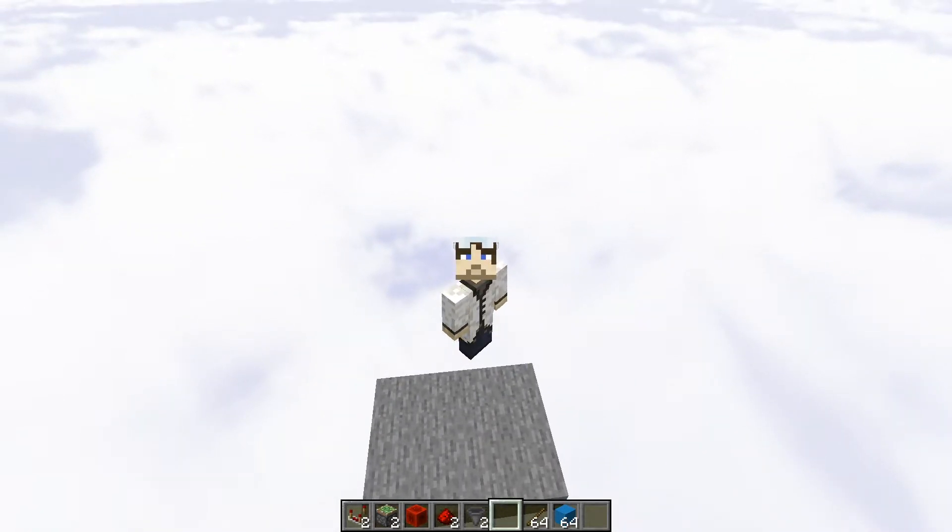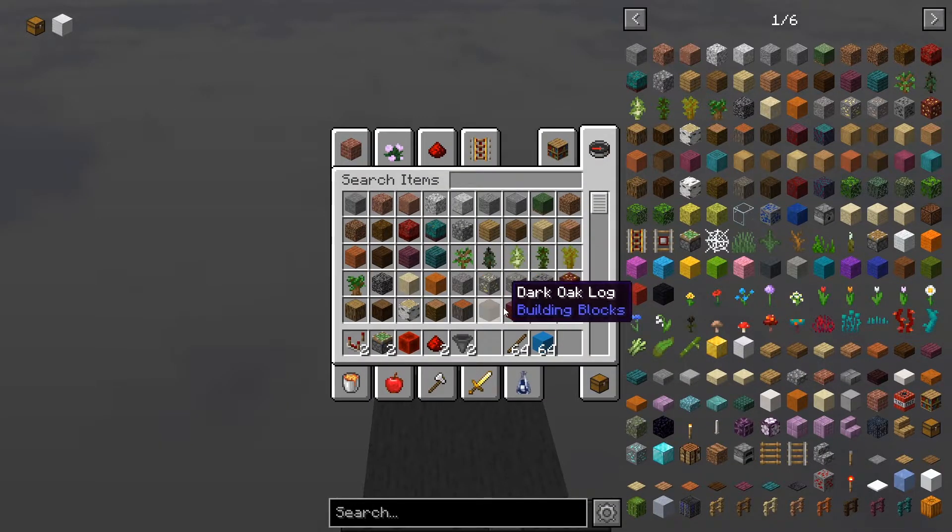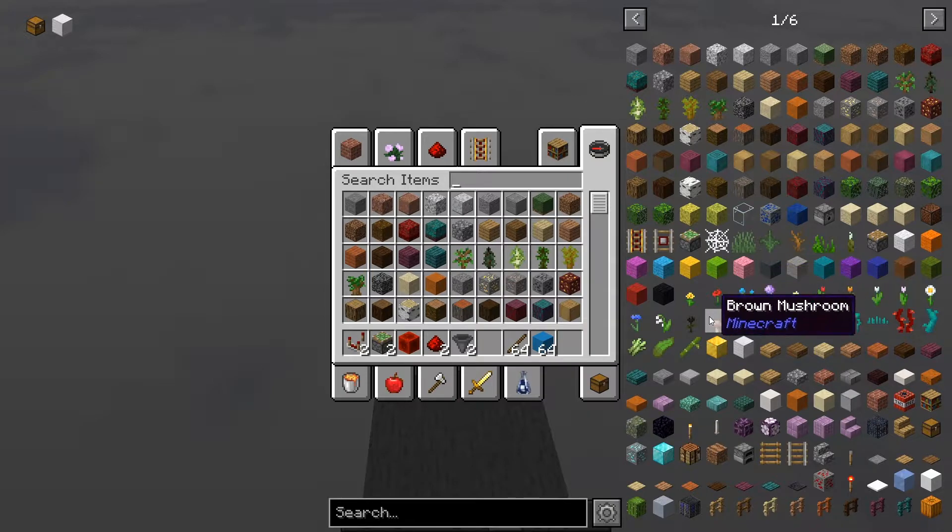Let's build a clock. You will need the following items as seen in my inventory: one redstone block, two redstone dust, two comparators, two sticky pistons, two hoppers, some blocks, and fill items to put in the hopper — anywhere from one item to 320 items or five stacks.